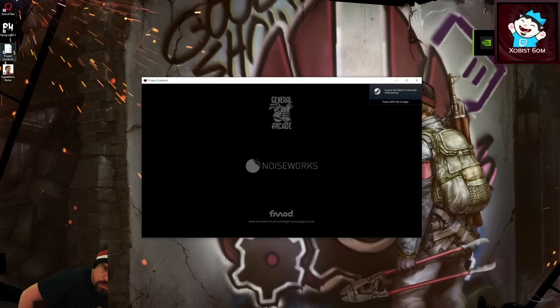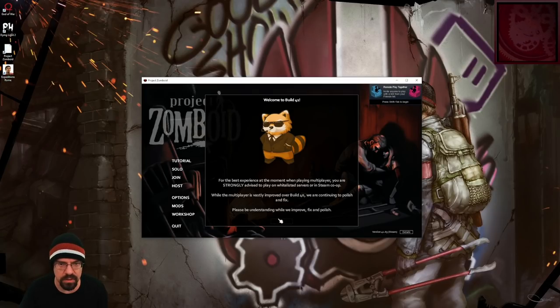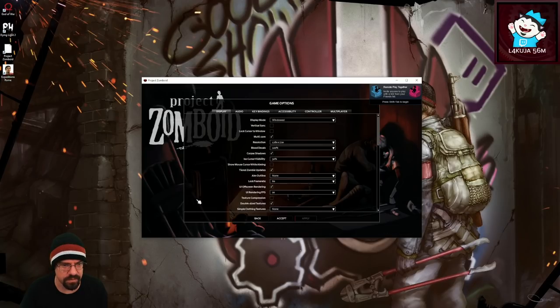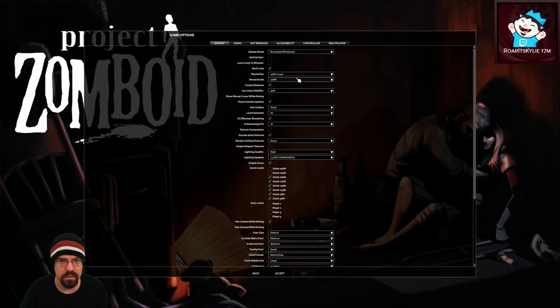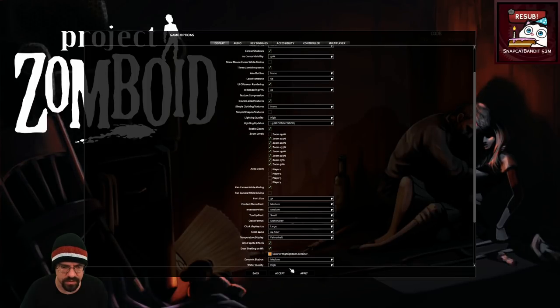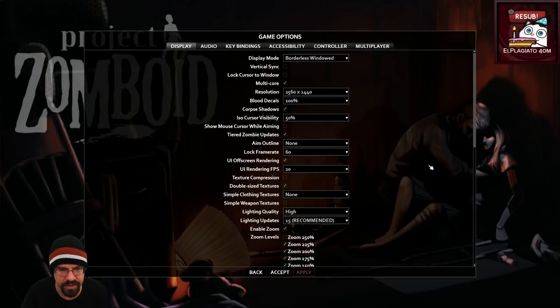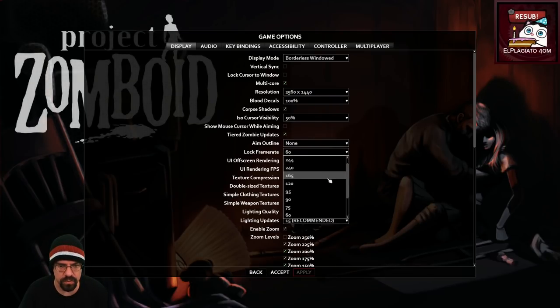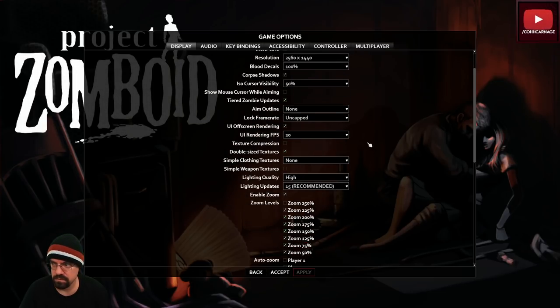Welcome to Build 41 - a lot of builds. Let's do borderless window. Zoom levels, size 3x. There we go, nice. Lock frame rate? No, don't do that. We're good.